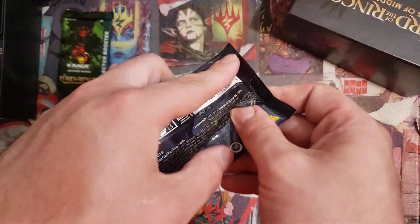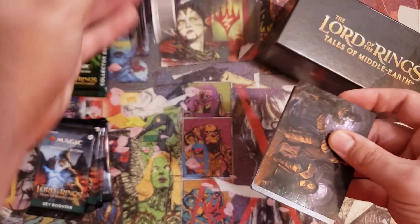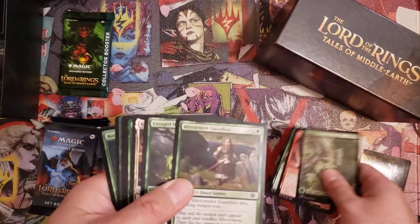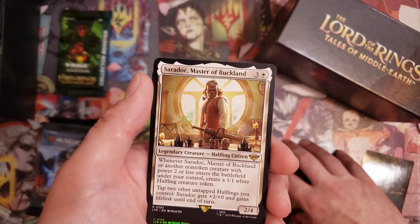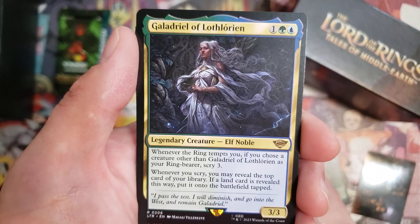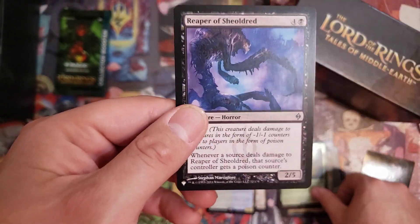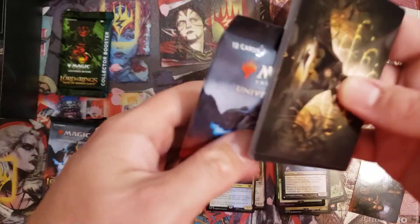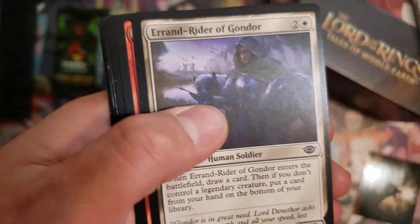Hopefully the luck will be within this set. Can we get him any Nazgul? Those are worth more than half the rares in the set. We got a rare Saradoc, Master of Buckland, and then another rare Galadriel of Lothlorien. We've got a Foil Common and then an Uncommon in the list slot. The Uncommon has Infect — there are some Poison Matter decks, especially with the new ones that came out in March of the Machines. A lot of people built those Abzan Commanders.